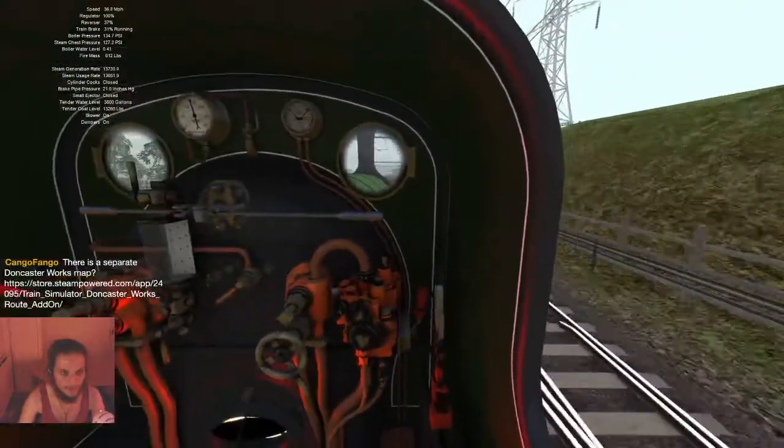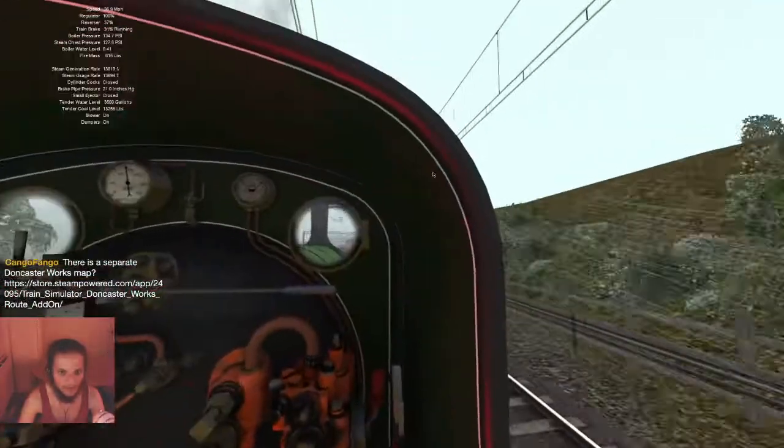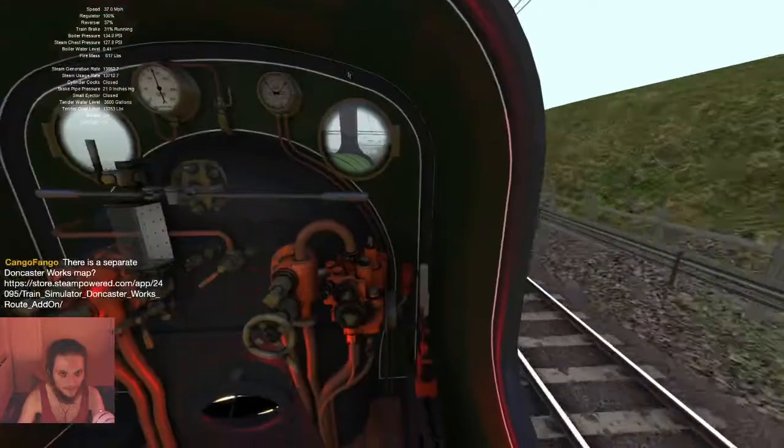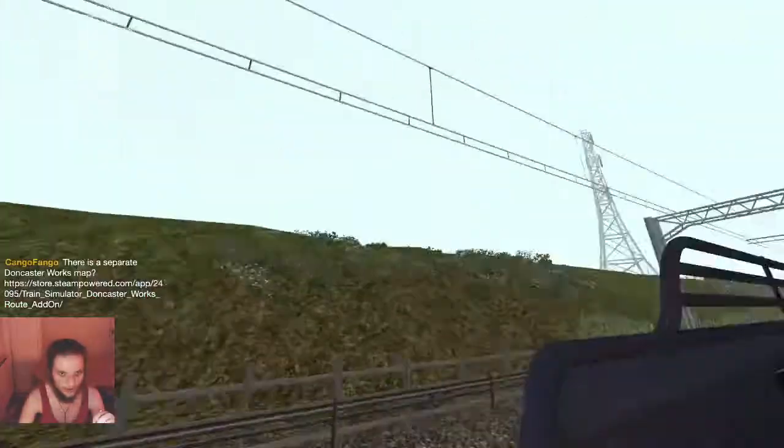When we get to a tunnel we need to make sure to close the firebox, otherwise we could get fatal blowback — which is when air gets sucked in through the funnel and then pushed out through the firebox, pushing fire in here, which we don't want.